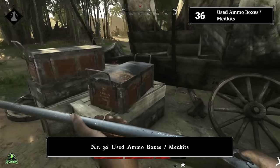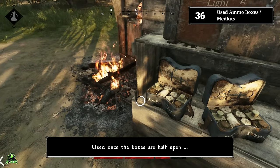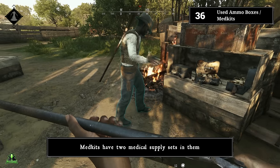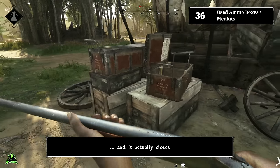Number thirty-five: killing ducks. You don't need buckshot to go duck hunting — a lantern works just as well. Directly hit one of the little pests and the whole flock dies. Number thirty-six: used ammo boxes and medkits. Check the ammo boxes and medkits you find in the world. Used once, the boxes are half open; used twice, they are completely open and empty. Medkits have two medical supply sets — used once, one will be gone; used twice, the medkit closes completely.